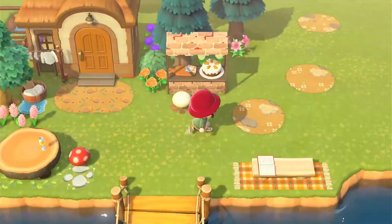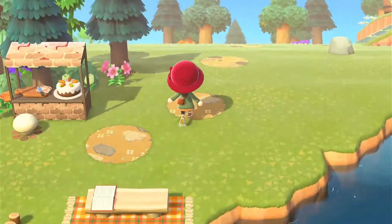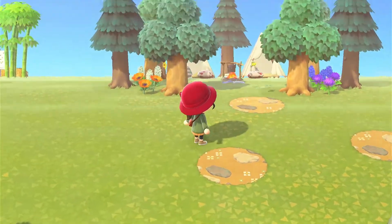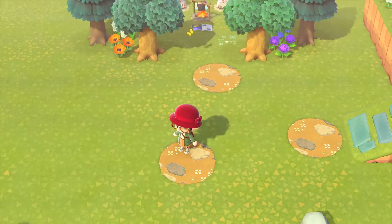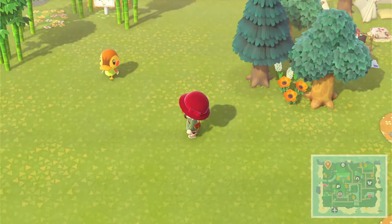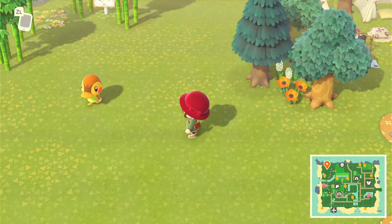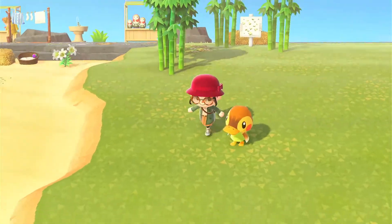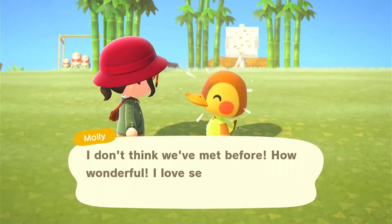We've got more of those cute stepping stones — I love these. It looks like just the plain dirt path the game comes with, plus some custom design patterns. I'll try to find the custom design codes and put them in the description, but I can't promise that.